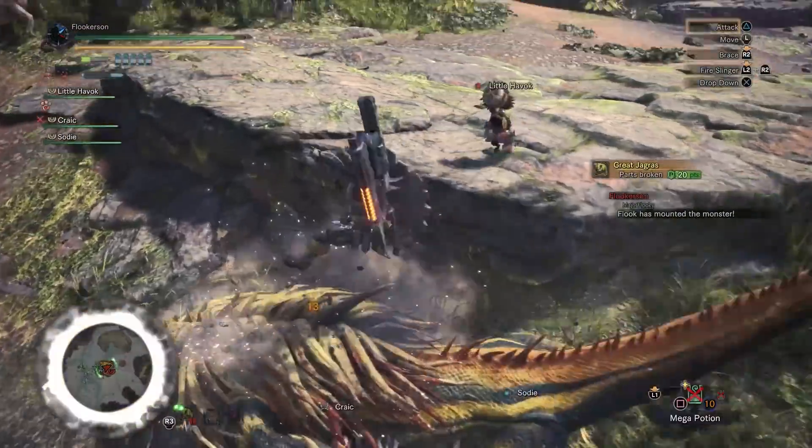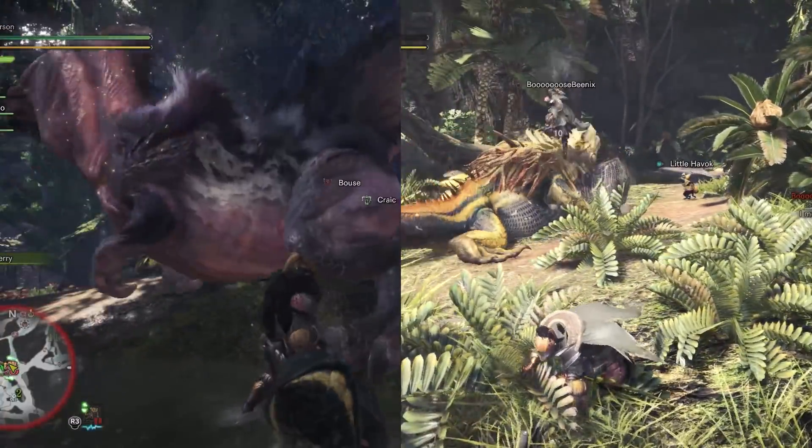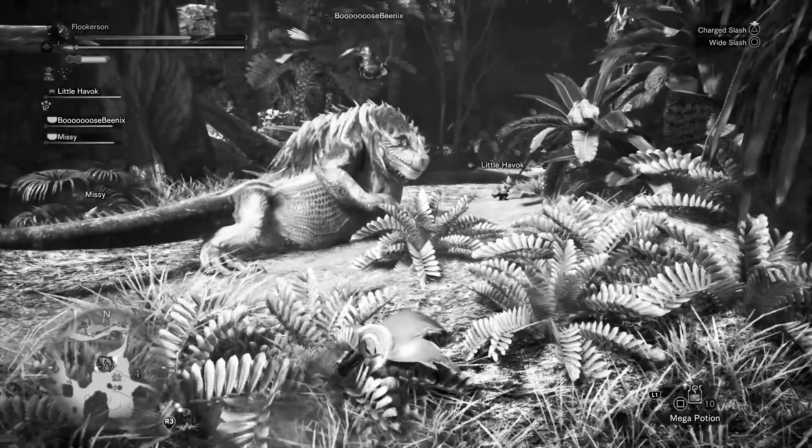Normally you need a ledge to mount, but if you have a partner with a greatsword or a hammer, you can boost up and get a mount wherever you want. That greatsword animation reminds me of golf swinging in Dark Souls 2 — I should get back to that pretty soon.